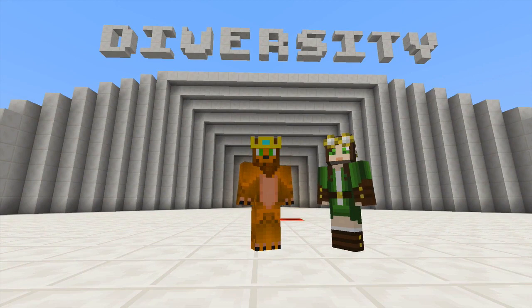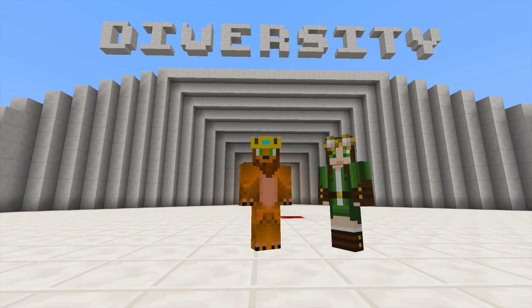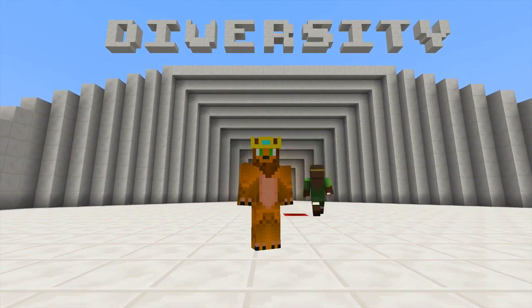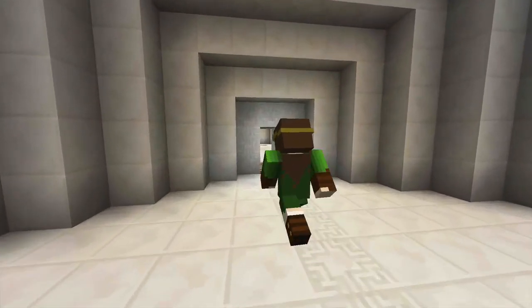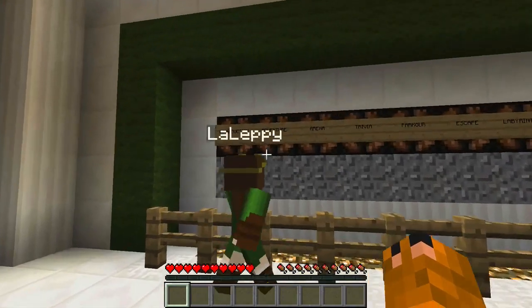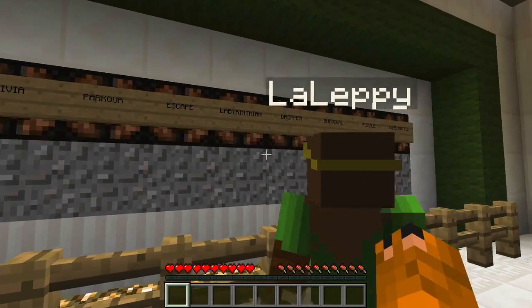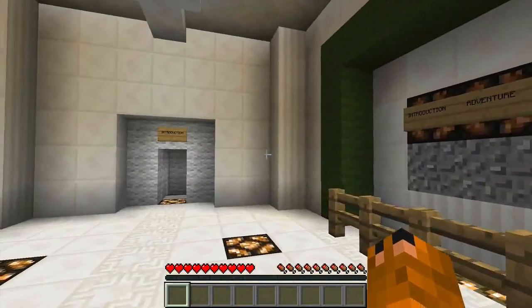Basically it's what they call a CTM map, which means Complete the Monument. We have to go and get a bunch of different colored blocks, put them together and make a monument. The challenges include intro, adventure, arena, trivia, parkour, escape, labyrinthian, dropper, survival, puzzle, and boss battle.